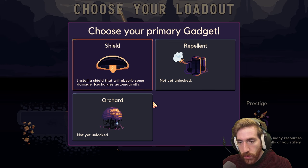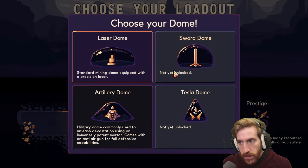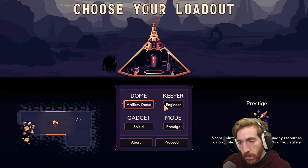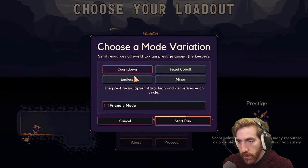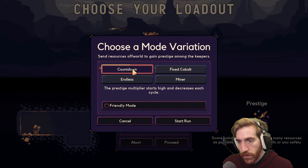Let's see what else we want. We have a sword dome, artillery dome, military dome... and we still only have one keeper. We don't have any other modes. Play prestige on a lower difficulty and complete on separate leaderboards with friends only.